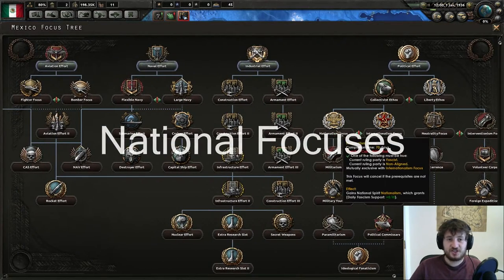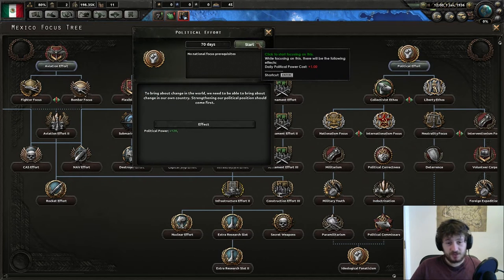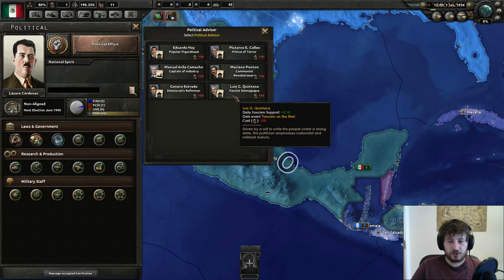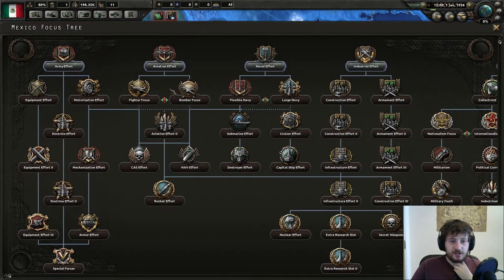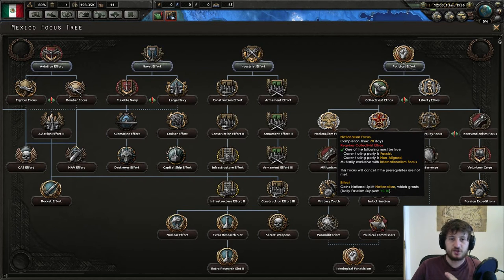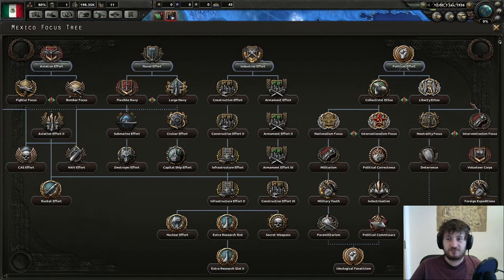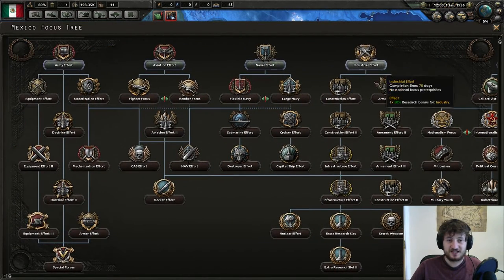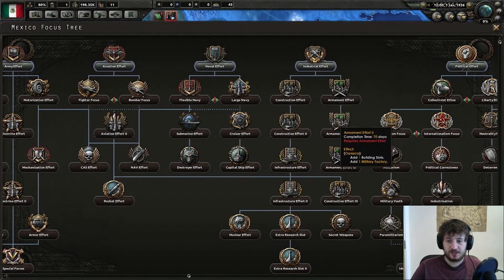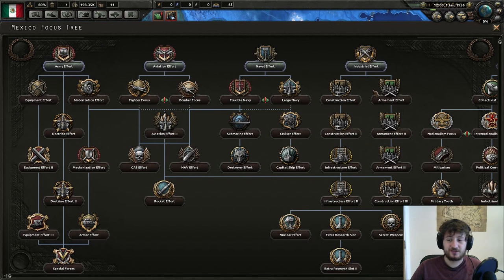For your very first national focuses, you want to go Fascist as soon as possible. Click on political effort, which gives you 120 political power. With the very first political power purchase, get the Quintana, the Fascist demagogue, to allow you to get lots of Fascistic support. Then go collectivist ethos, then down to nationalism focus, and stop there with that tree for now. That allows you to start getting 0.2 Fascism a day, and you should be Fascist before the end of the year. After that, your next steps are to go down industrial effort and armament effort to get three free military factories — when you have three to start with, that's a 100% increase.